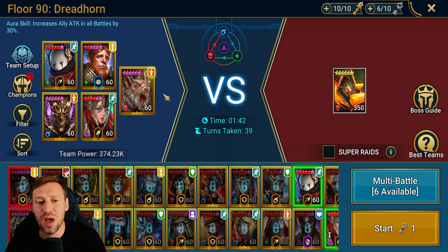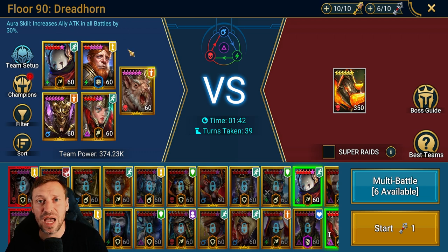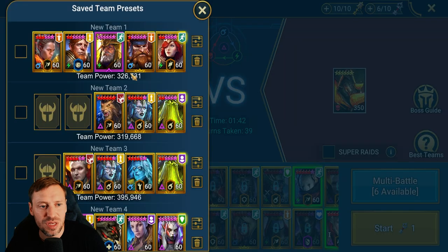This is my favorite team comp for blowing up Bommel. We've got Rat King, we've got Ganu, we've got Arbiter, Astrolith, and Gaius. Rat King is in the lead — he's going to increase our attack, which our bombs will scale damage off of. Let me show you the setup.